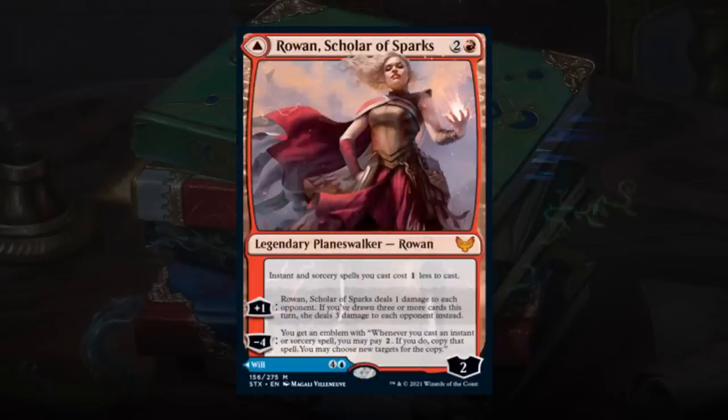That's all of Prismari — the college is primarily about casting expensive instants and sorceries. It cares about magecraft a bit more than others, and has a lot of card advantage and removal if you can make those cards work.